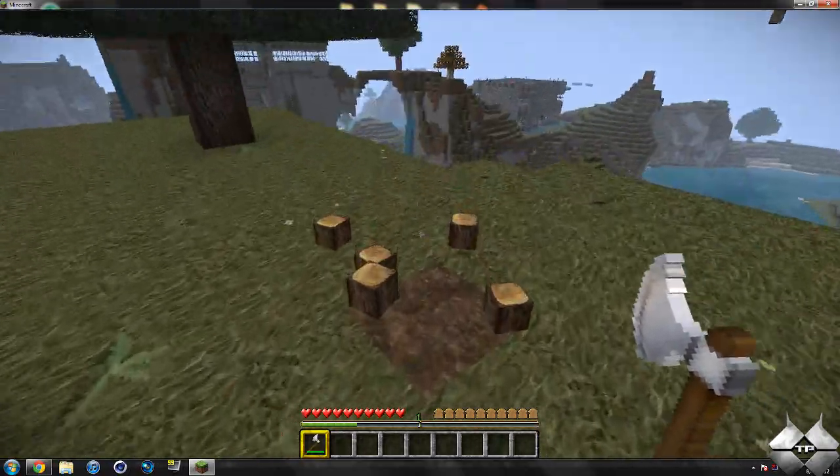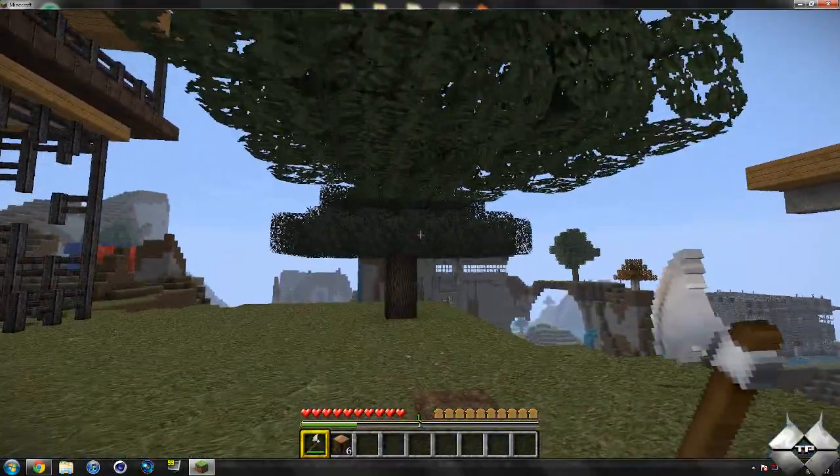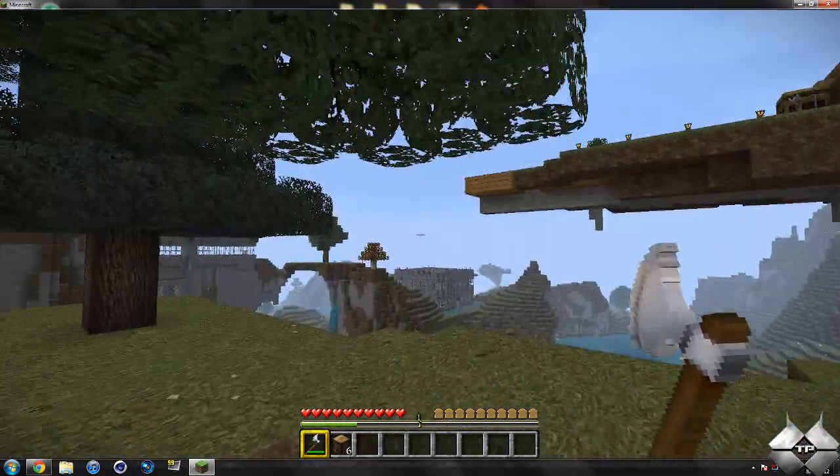Let's go ahead and cut down this oak tree. You can see, once it chops it down, all of the wood falls out, and then the only thing that's remaining is the leaves, and eventually those will just deteriorate, as you can see right now, and start dropping saplings.